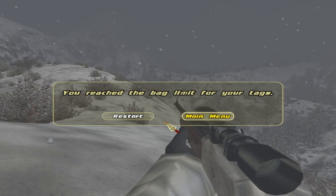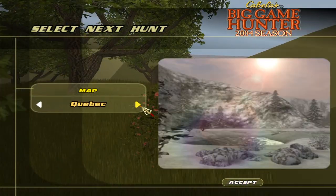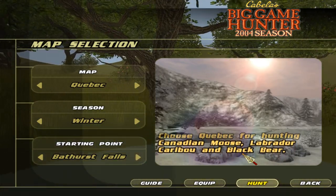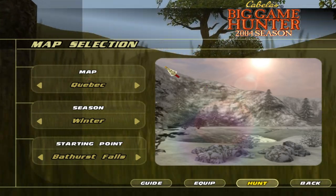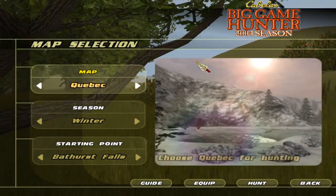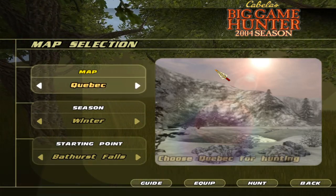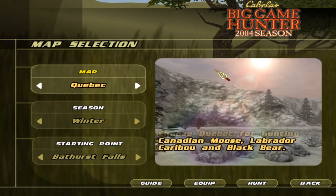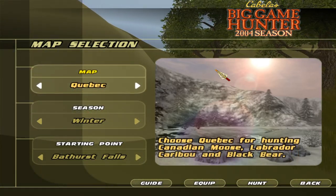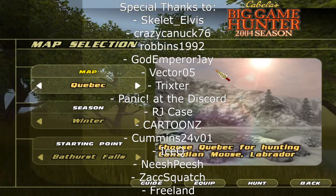I think that's gonna do it for this video. We need to go back and actually look at the regions left — I think there's two. I counted wrong in the last video, because we have Quebec and we have Texas, and then that's it. So that'll be next time. Quebec is going to be Canadian moose, Labrador caribou, and black bear — that actually sounds like it's gonna be a pretty good time. And Texas is gonna be wild boar, whitetail, and coyote. That'll be rounding out our Big Game Hunter 2004 season adventures. We got to shoot muskox, which I didn't realize were in this game. I think that elk was actually a good one — I really wish I could get the trophy lodge to work. I really appreciate you guys' support for this series — it's been amazing. Thank you guys for watching, and I'll see you next time.